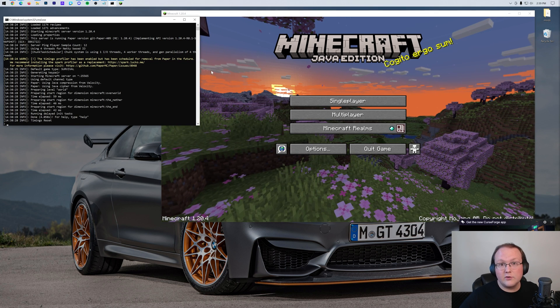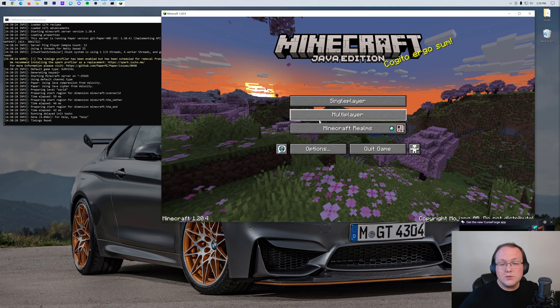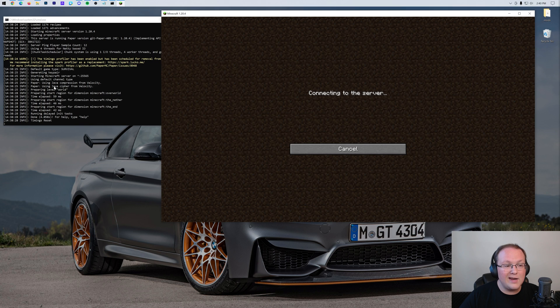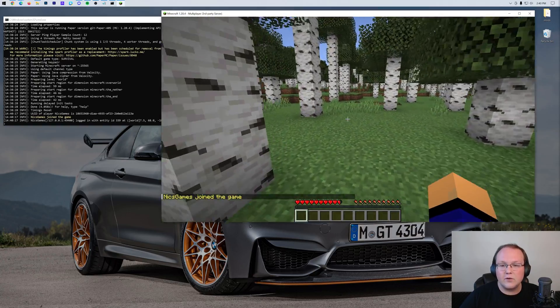Here we have Minecraft open and our server is running. Go to Multiplayer and add a server. The server name can be anything — I'll call it Local Connection, because it's the local connection to your server. You are the only person who can join using this IP address. The IP is simply localhost — all one word, exactly like that. When you click Done, it will connect, and you can double-click to join. We've now proven that the server is joinable.